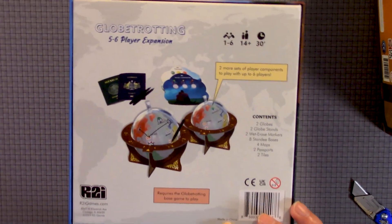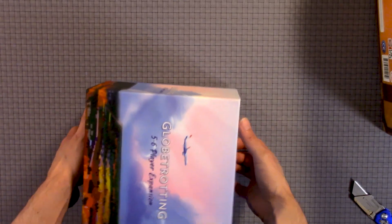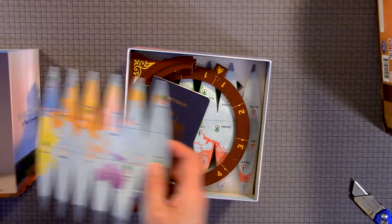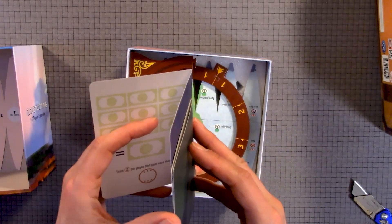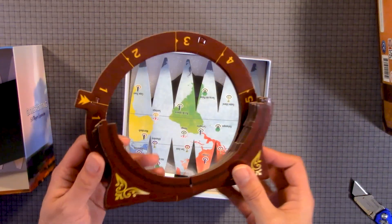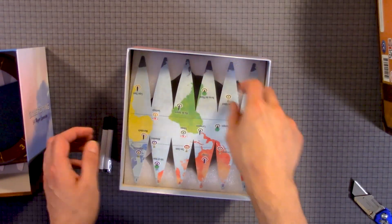This is the five to six player expansion — you can tell. Really excited about this game; it's very unique, different from any other game I've seen. This company makes very unique games. Inside we have the same thing as the Eastern Hemisphere map, an Australia passport, Mexico passport, some circular pieces, a marker, and the Western Hemisphere board.